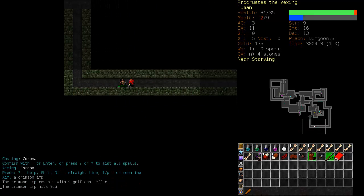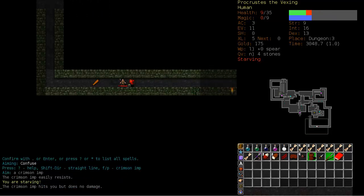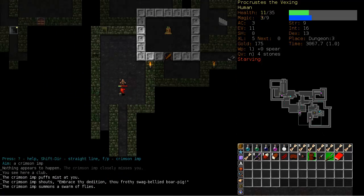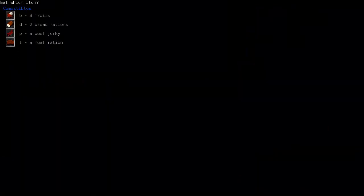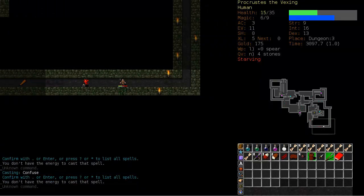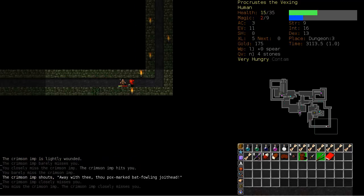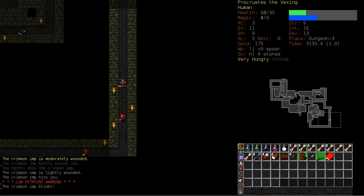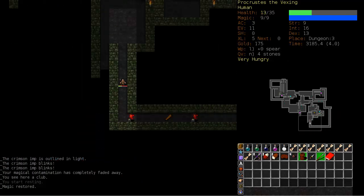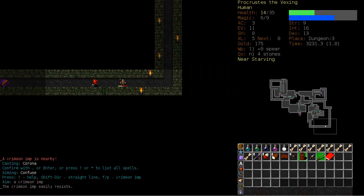My plan for late game... I'm not going to get killed by a crimson imp for god's sake. Slow. Run. And now I'm starving. Oh my god. Let's eat the beef jerky. Can I confuse him? I thought I ate the beef jerky — I didn't. I can't kill him. Maybe if I actually used my Corona I could kill him, but let's run away for now. He's still following us.